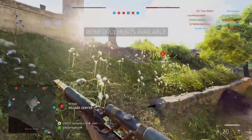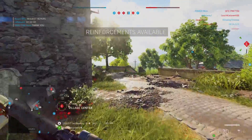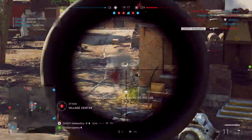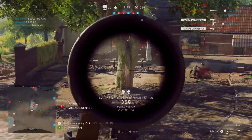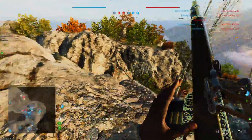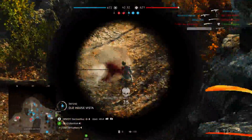Dropped frames can of course result in you not receiving all of the visual information you need and would expect. So whereas an enemy may have peeked you, lined you up, and landed four bullets to kill you, on your screen you possibly had no chance if the performance issues are affecting you at that point. To you, it may have appeared that the enemy popped out and dropped you with a bullet or two before you could react.